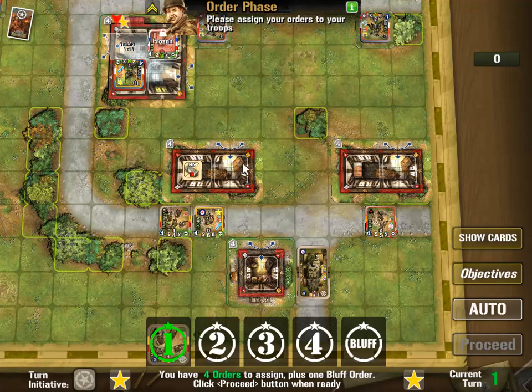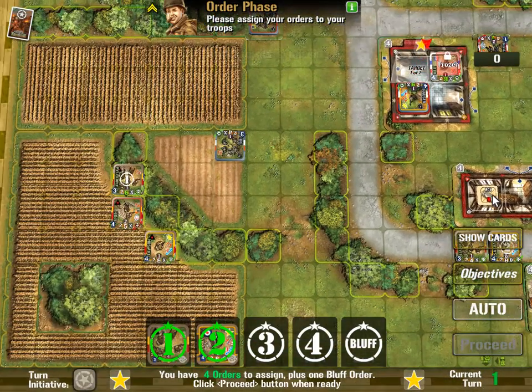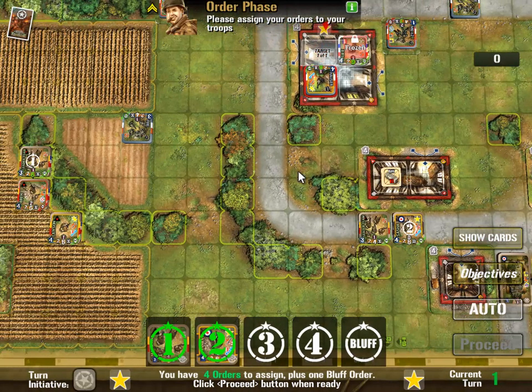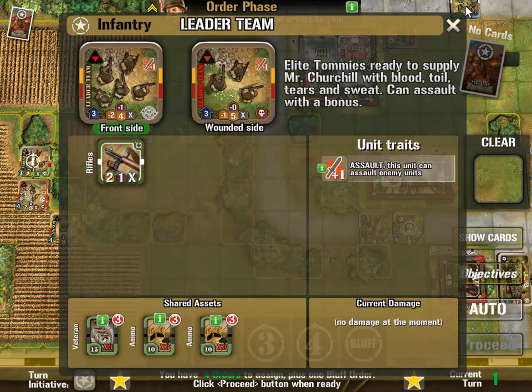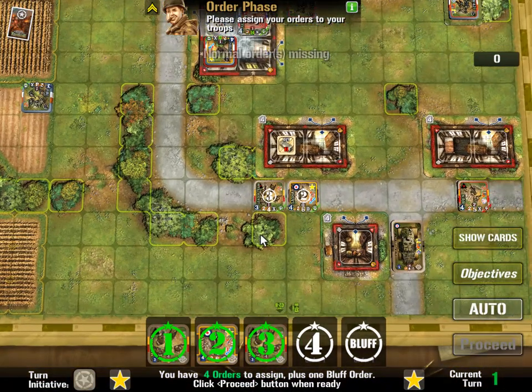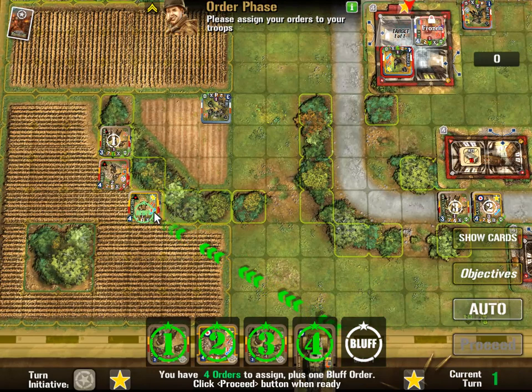So I'm going to move Sasha into here and put the order on him. Sasha can take that building - this unit is assault capable so I could move it in there, giving him order number three. I want to get this tank in because I've never played with a tank, so for no other reason than I want to try it out. My bluff will be over here. Okay, hit proceed.